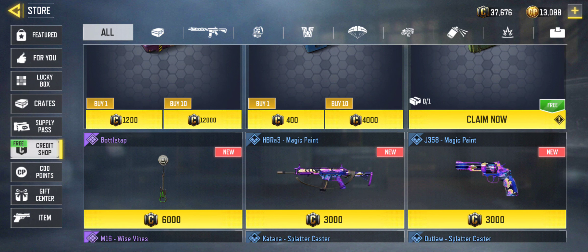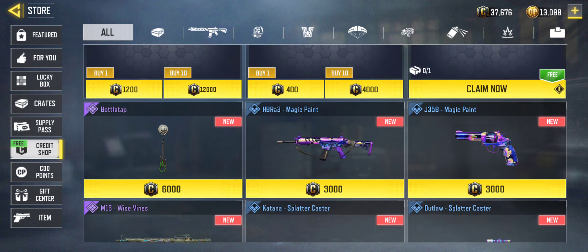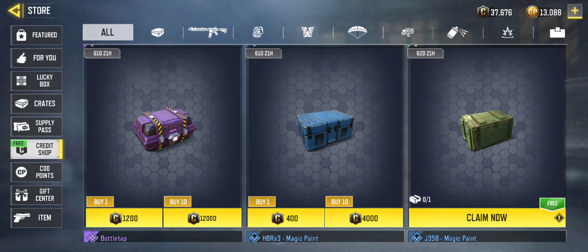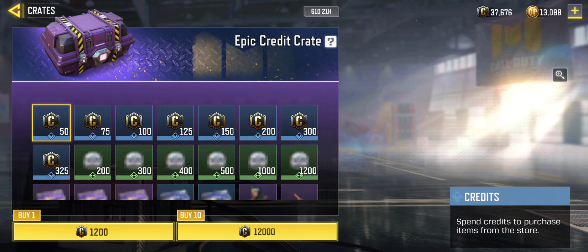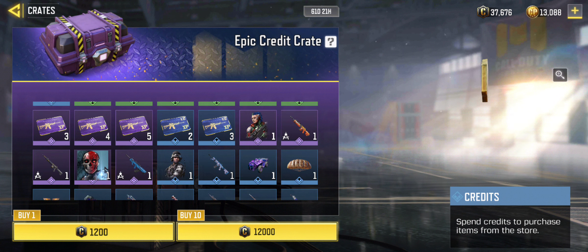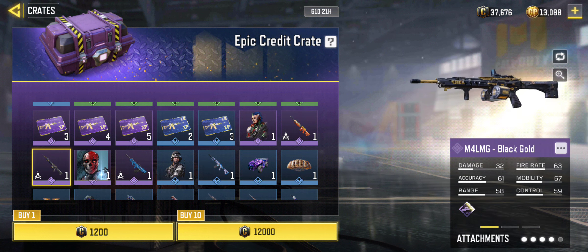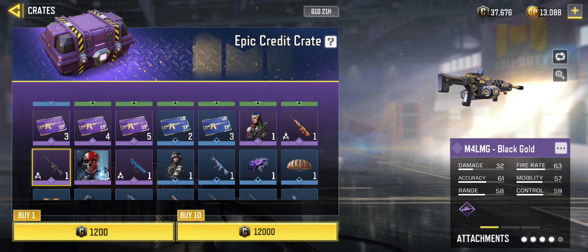Surprisingly we do not have an epic skin in the shop for this season — maybe we'll get one in the second half. In the epic shop we have the M4 Black and Gold, which I'd love to pick up. It's available for 61 days.